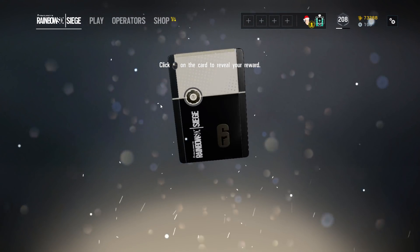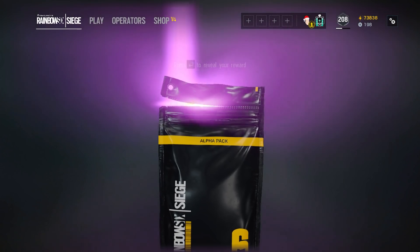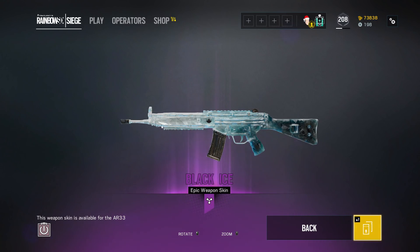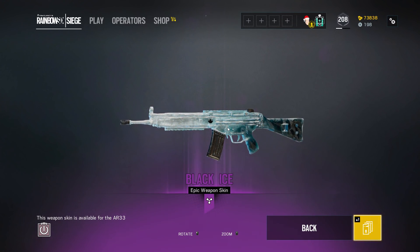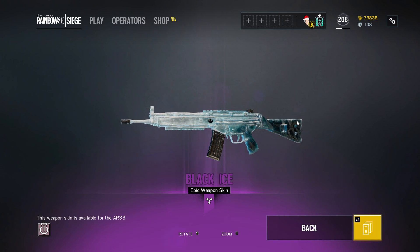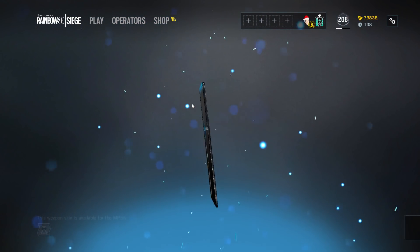Don't have that milky way camo. It's either duplicate or actually half-decent stuff. Black ice for the AR-33! This isn't so bad. This alpha pack opening is nowhere near as bad as last time. There are improvements — still a lot of duplicates, but I like that black ice skin. I use the AR-33 quite a bit as well.